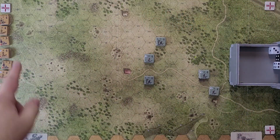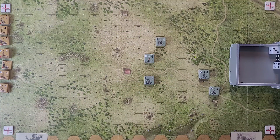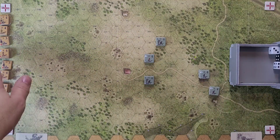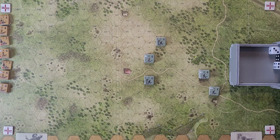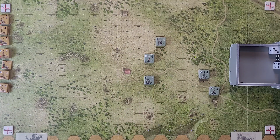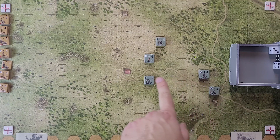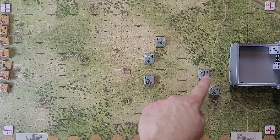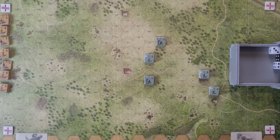Everybody's deployed. Our Japanese forces are here on the east map edge. We're actually looking north to south, essentially — so this is east and this is west, just flip it over in your head. Americans are here and here. Our control hexes, which determine victory, are L5, M6, and R6. These three right here are the hexes the Japanese need to capture. Our Americans will hopefully hold those.